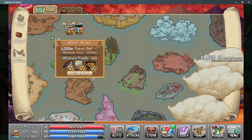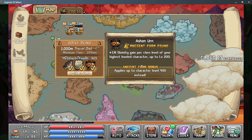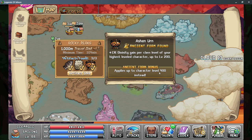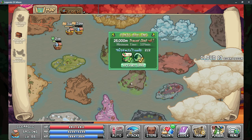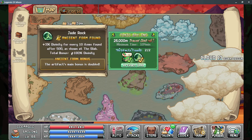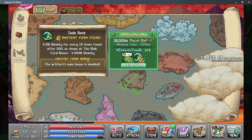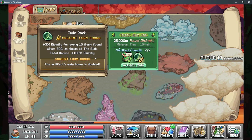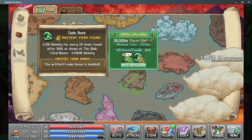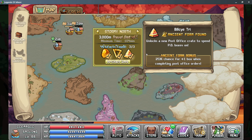The first artifact that affects Divinity is from Rocky Peaks — the Ashen Urn, which gives you more Divinity gain per class level of your highest leveled character. With the Ancient Form bonus, that's up to 400%, so it can give you basically 4 times more Divinity gain if you have this artifact and a decently leveled character. Your next artifact is found on Toxic Bay — the Jade Rock, which gives 3% more Divinity for every 10 items after 500 found in the slab. With the Ancient Form, that bonus is doubled, and you can see getting 4 to 5 times more Divinity from the Jade Rock. The last artifact worth mentioning is the Billsai Tri, which unlocks the Divinity Post Office box and will give you more Divinity gains for having that Post Office box unlocked.